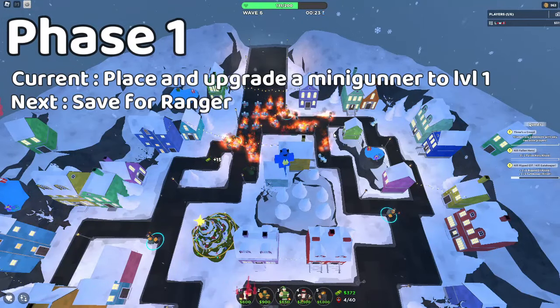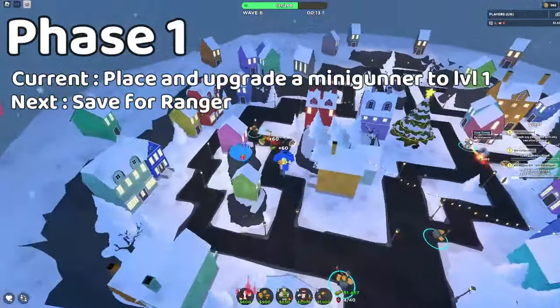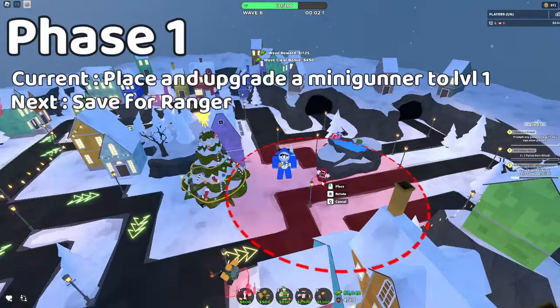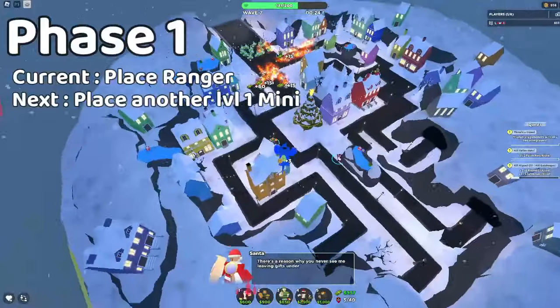Now, start saving to get a minigunner in the back. Now, save for a ranger — this one we're not going to upgrade.